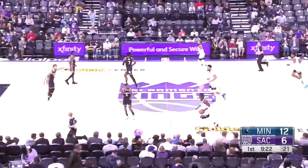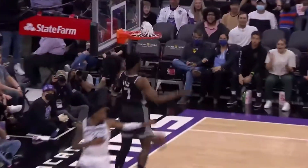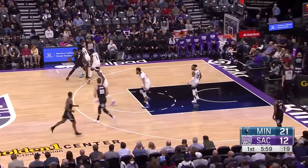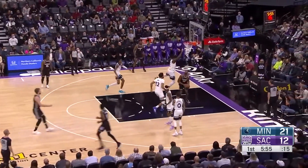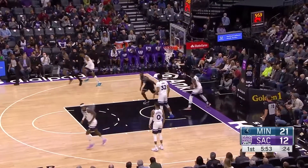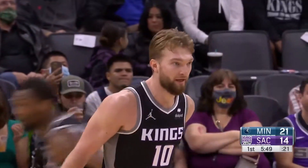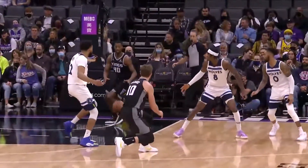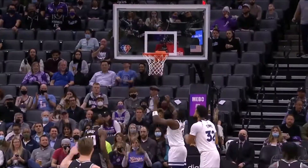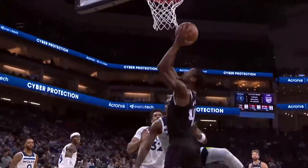Sabonis to Metu on the alley-oop, Metu on the receiving end, and then again in transition. We talked about it before — with a couple more wings in the fold with Holiday and Lamb, Harrison Barnes on cue doesn't have to be fighting those fours and even fives at times underneath and sumo wrestling with them. Just the passing capability — excellent cut right there from Harrison Barnes, a heads-up play going to the rim.